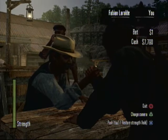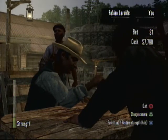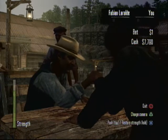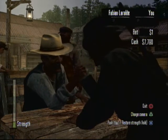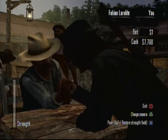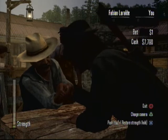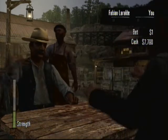You'll see that you just have to work your way to the table with his hand. As you can see, my bar just goes up and down because I tap until it goes all the way down. And then I hold, build my strength up.